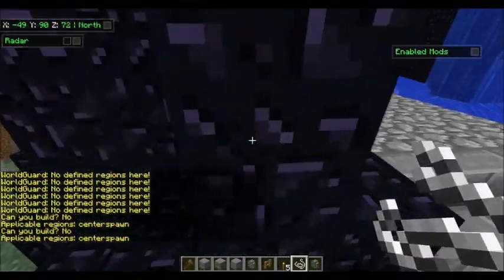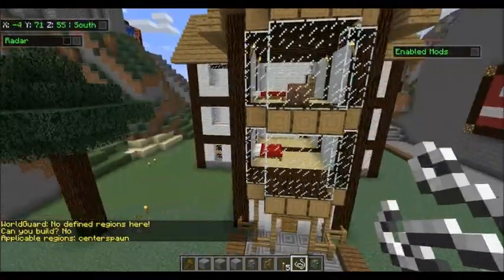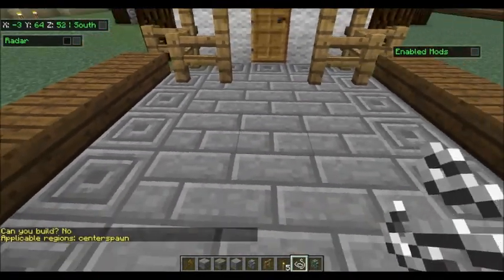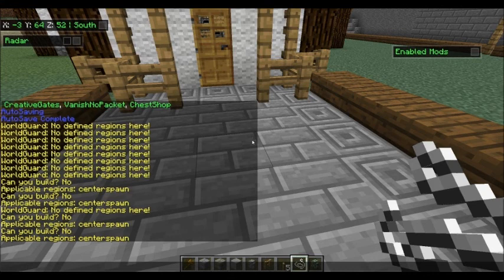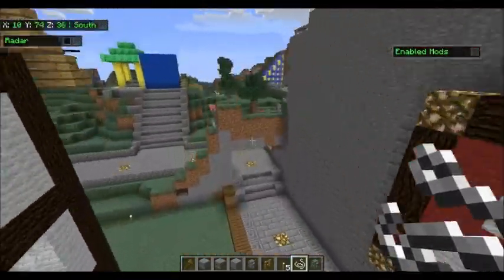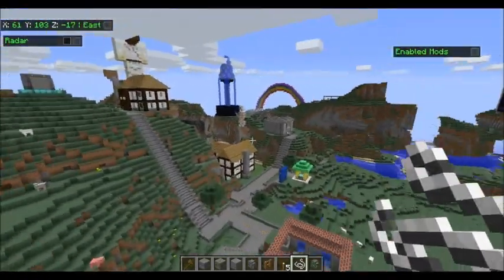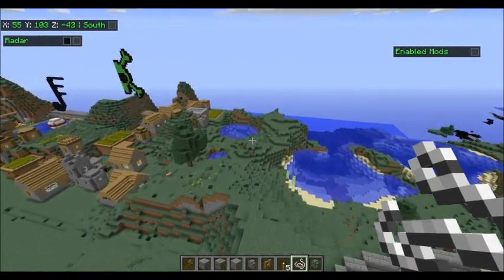I'm going to show you guys an example down here. I had one of my admins build this house. Down here it says 'can you build — no applicable regions — center spawn.' Center spawn is the center of the spawn area. It will tell you whether you are able to build or not. When it says applicable region, it means the name of the region you defined. This tells me as the owner that there's a radius of that area protected.